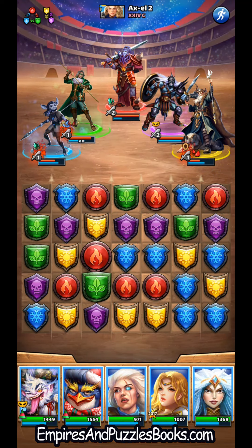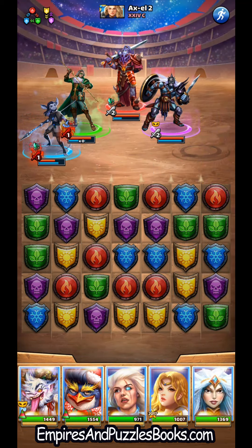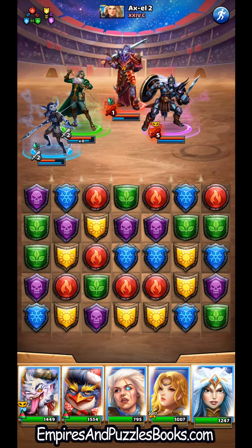We are not going to get Iris off before Obakon goes off. If I do the diamond he's definitely going off, so let's not do the diamond. Let's get our healing going instead.